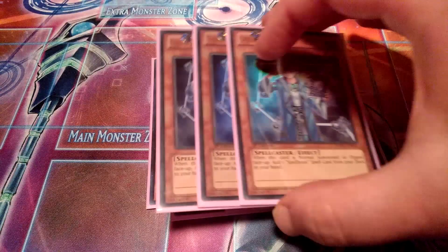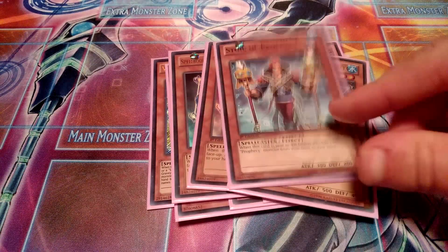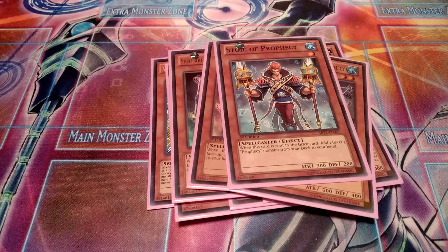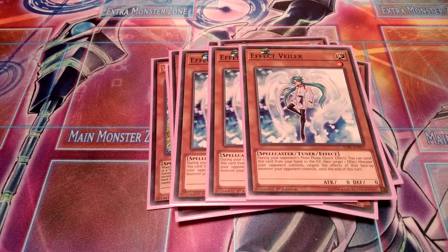The main monster is essentially a free search — Spellbook Magician of Prophecy. If you normal summon this card or it's flipped face up, you can add any Spellbook spell card from the deck to your hand. Very necessary and really good. Then one Stoic of Prophecy: essentially if this card is sent to the graveyard in any way, you can add a level three Prophecy monster from the deck to your hand — that's definitely pretty good. And the last monsters are triple Effect Veiler, just a soft negation and essentially the only hand trap I can afford. They're only pretty good, and that was the monsters in the main deck.